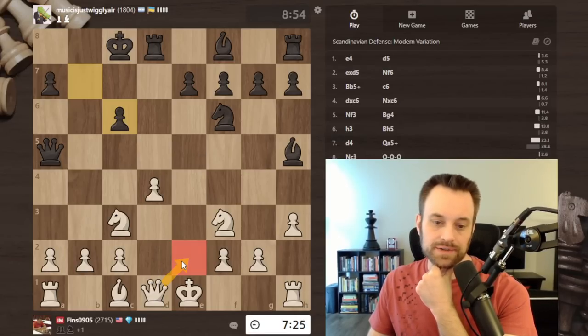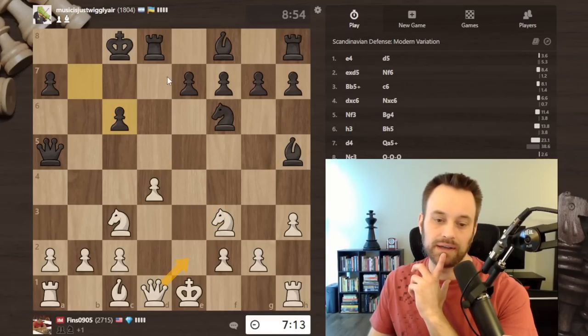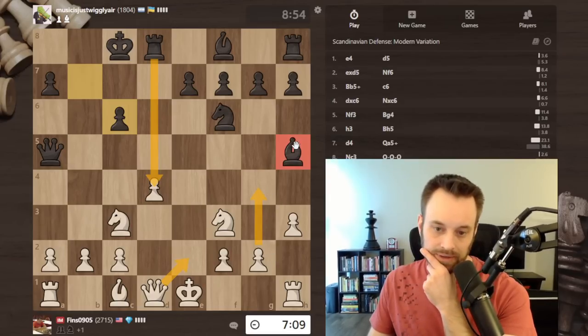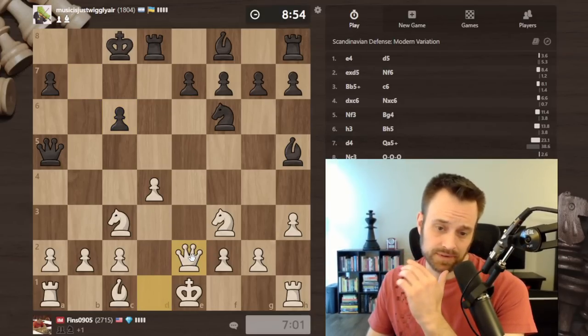Could think about something like queen e2 here to escape the file situation. I kind of like the look of that - queen e2 because let's say bishop takes, queen takes, I'll be on this pawn. If rook takes d4, I believe I'll have g4 and black has issues keeping this together. This might be a good move - it just steps out of the pin and seems like a nice coordination move. Let's play it.